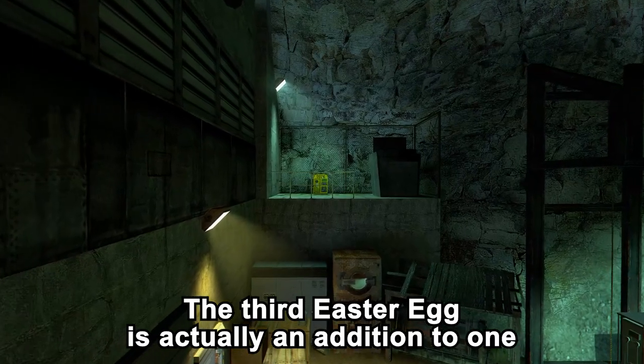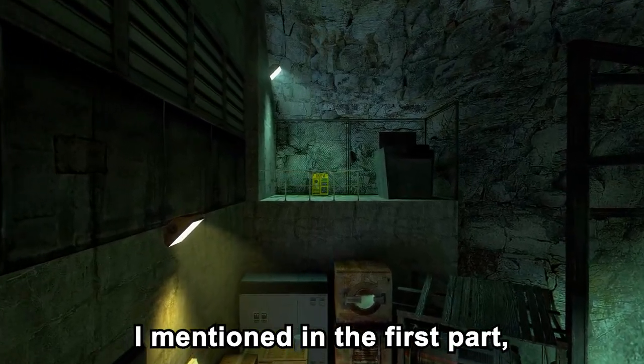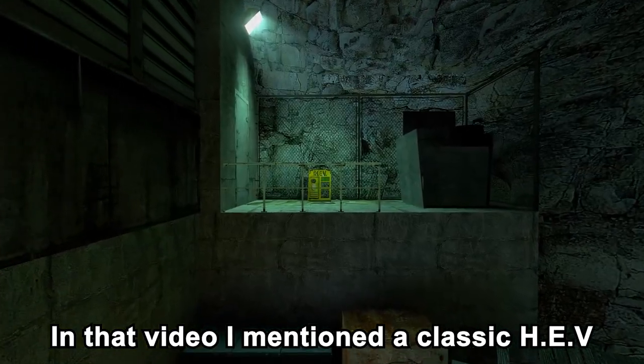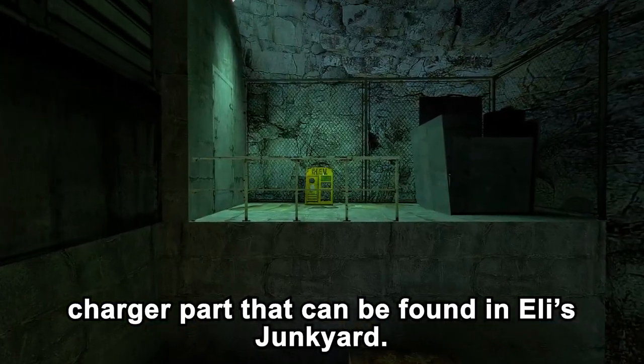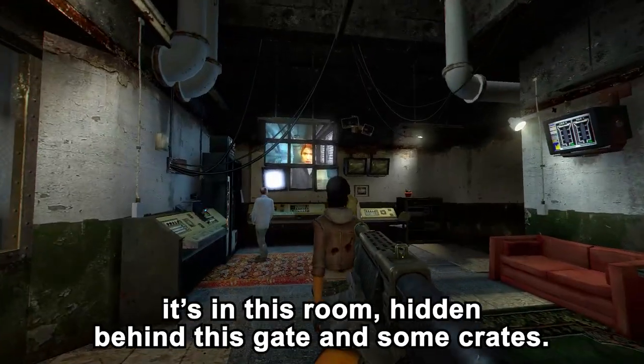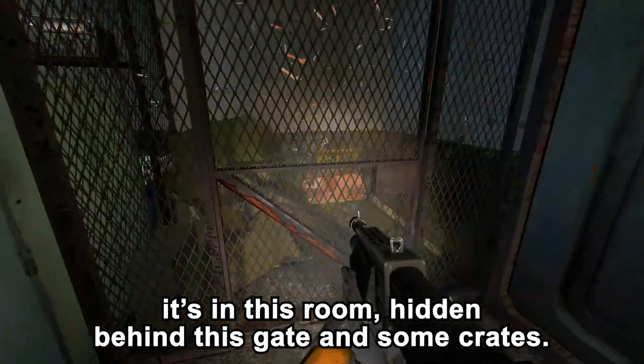The third easter egg is actually an addition to one I mentioned in the first part, which you should definitely check out if you haven't yet. In that video, I mentioned a classic HEV charger part that can be found in Eli's junkyard. There is actually another one of these hidden in Episode 2 — it's in this room, hidden behind a gate and some crates.